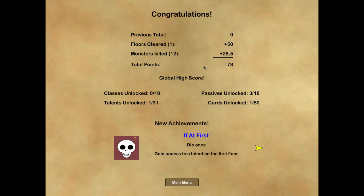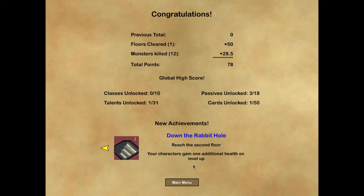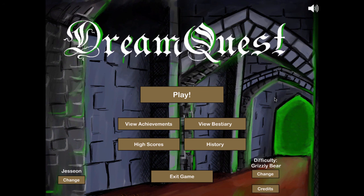We died - game over. But that's not the end of the game. We got a global high score since it's our first run. There are 10 classes to unlock, 31 talents, 18 passives, and 50 extra cards to unlock - lots of progression to keep you playing. Runs go pretty short especially at first when you don't know what monsters do. Die once and gain access to a talent. Defeat the Magma Dawn and get the cloak of flame card. Reach the second floor and get additional health on level up.